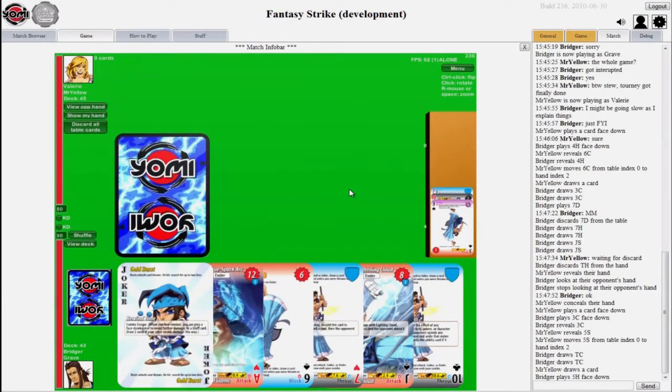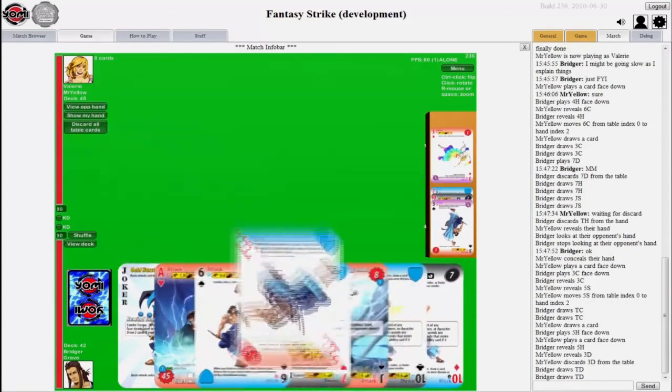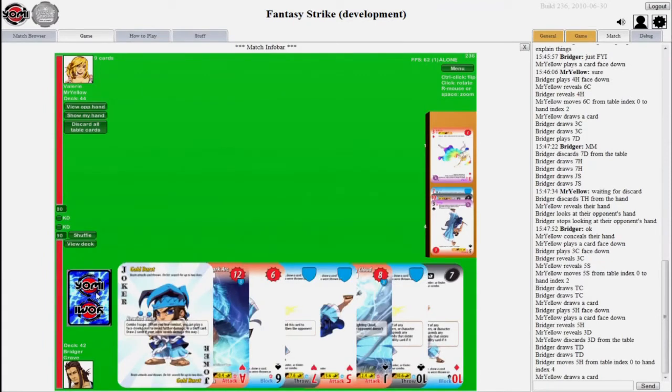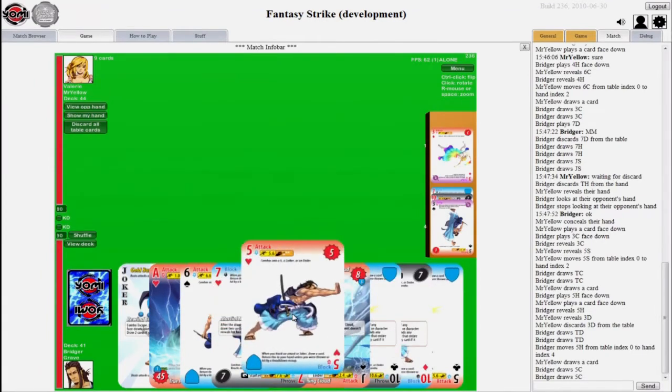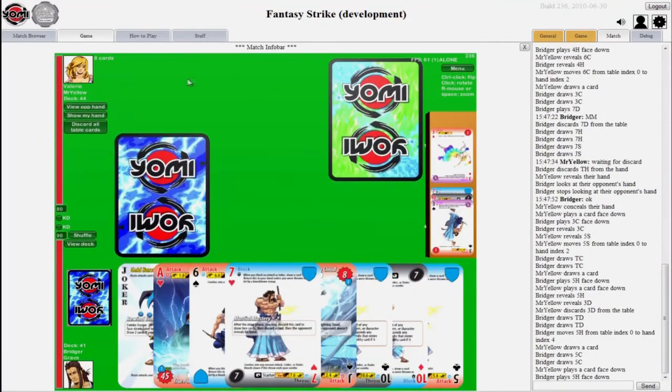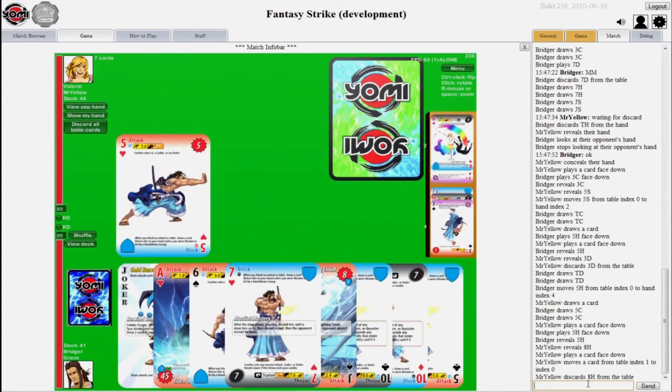He's blocked for two turns in a row, which means his hand is pretty big — nine cards now. I don't think he's going to block again, and he did have a lot of dodges. I managed to block his attack, so I take no damage because he doesn't have any block damage there. He loses that card, I get to draw a card, and I keep the block — block is pretty powerful for getting new cards. Now I'm going to try to chain together a combo with this five attack. He played his throw — attack beats a throw. Now he has the option of putting a card face down; he may have a joker face down.